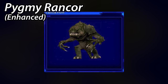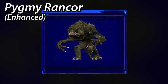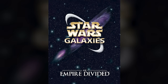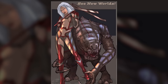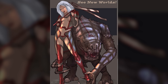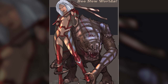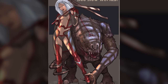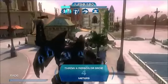Next is another tiny one — the Pygmy Rancor. It was a smaller subspecies, and some bioengineers claimed it was artificially engineered and unintentionally escaped into the wild, whereas others said they were a result of Nightsister magic. The only place besides Star Wars Galaxies where we see a Pygmy Rancor was in a Star Wars Visionaries comic, where there was an Imperial recruitment poster featuring a woman holding a leash to one. The text read 'See New Worlds' — peak Imperial propaganda.